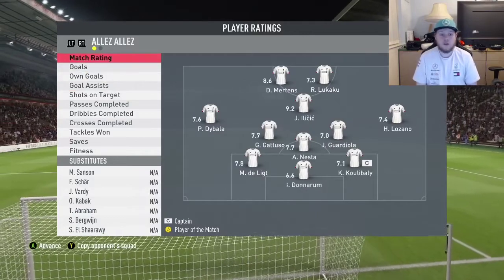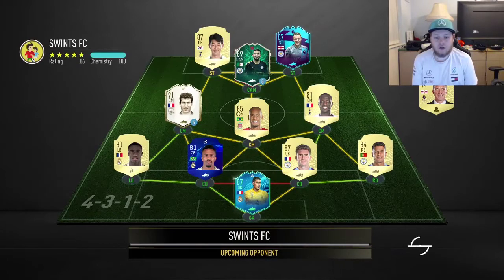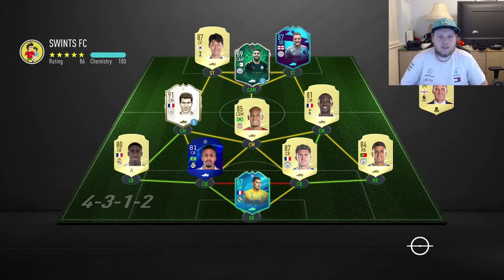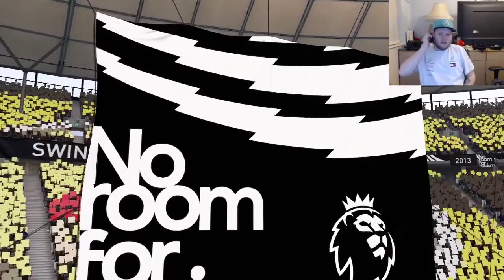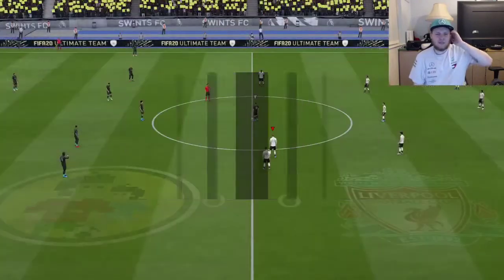Strong game for his first game. Let's get to the second. It's a second game and he has quite a strong Premier League team. It's a real mix actually - he's got Lozano, Dembele, Vardy, Ndombele, Laporte, Joe Cassini, Mendy, and Edgar. I think it might be from Real Madrid. Strongish team, it's screwed me off a little bit, but let's see how we get on.